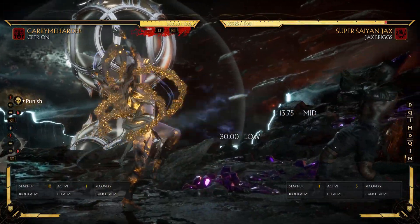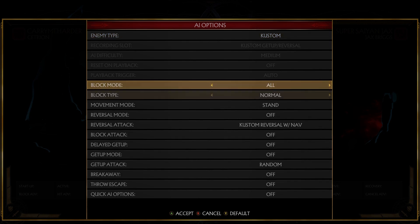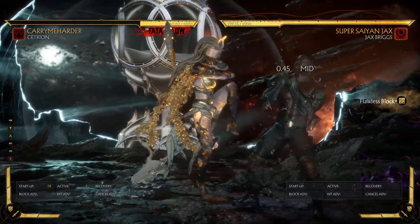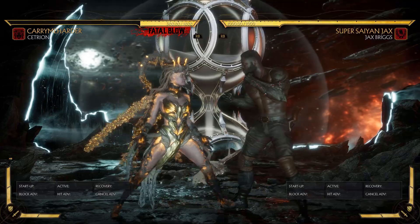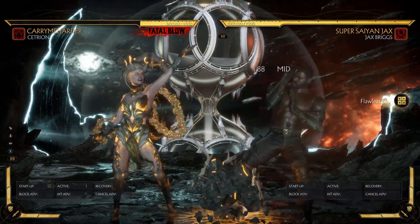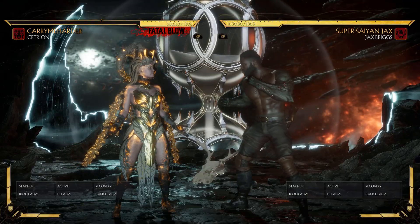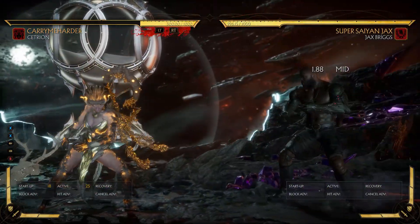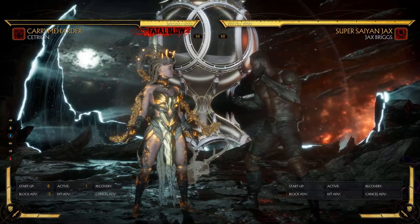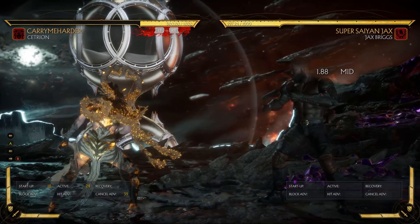Now, there are some slight counterplays dealing with Cetrion, and we saw this during the console combat finals with Waseem versus Phasal Combat, where Waseem is flawless blocking literally everything. There are certain strings you can flawless block the wind off of, and we're gonna show those strings in a second. But for the most part, off of one blend it's always real. But that's kind of your only play against Cetrion — you have to just make the right read at the right time, while the Cetrion player does not need to make any reads really, unless you're just so godlike at making reads.